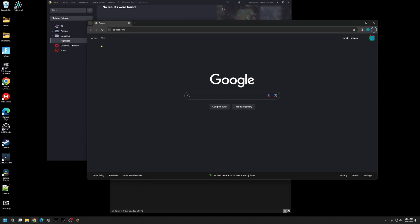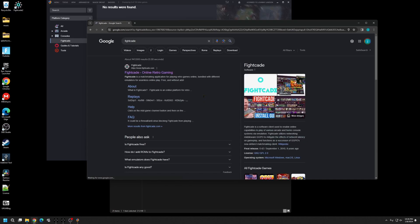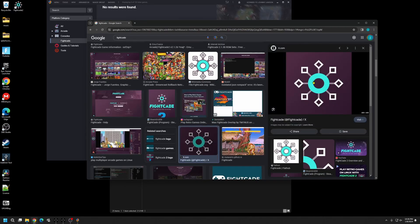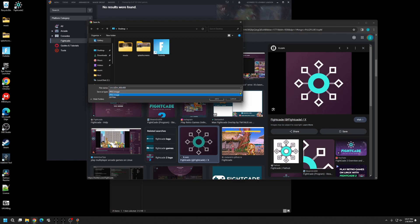The first thing I want to do is clean up the icon. As you can see there's no icon or logo here, so let's find and create one for Fightcade. Open up Google and type in Fightcade logo. The only thing you need to make sure is that your image is in PNG format. Find one you like — this one looks good to me. Right-click and save image as. It says JPEG so I'm going to use Photos to change it to a PNG.